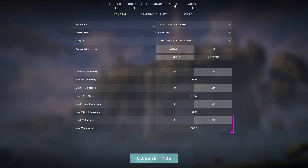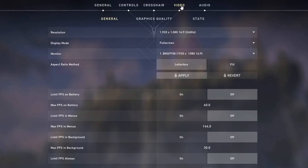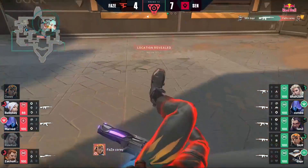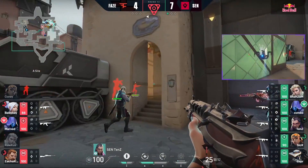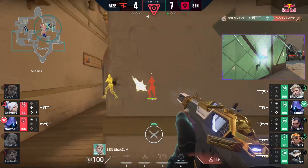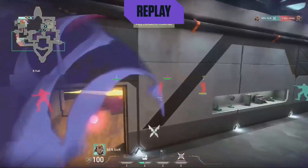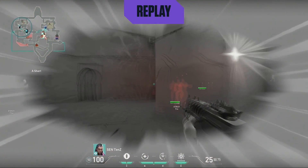While on the video tab, make sure to turn off limit FPS always and limit FPS on battery, so your PC can push out the most FPS without restriction. Also, set your display mode to full screen rather than full screen windowed. Full screen mode dedicates all your computer's resources to the game. Full screen windowed splits resources with other applications, reducing your FPS. For maximum performance, always play on normal full screen mode.